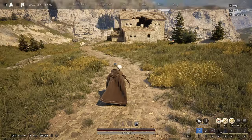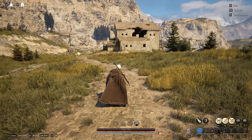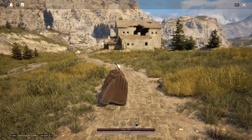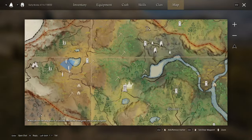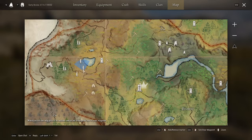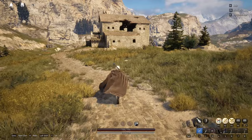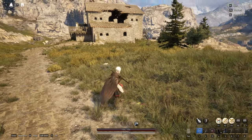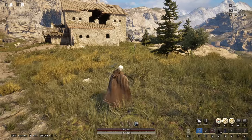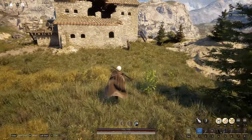I wanted to show you that even without the Fireball cheese, you can still do this. You can farm those humans up north to get the two healing spells, then farm the Zebians for Mesmerize. Once you have those, you can rearrange your hotbar. I now have it set up the way I want it, and I want to show you how to do this solo.